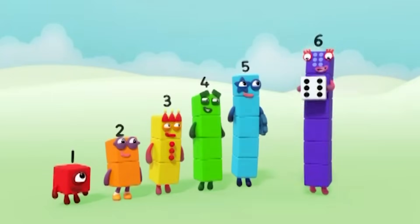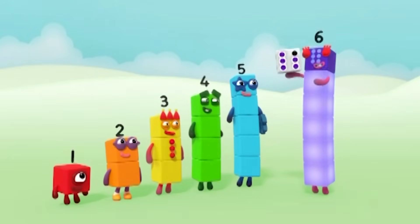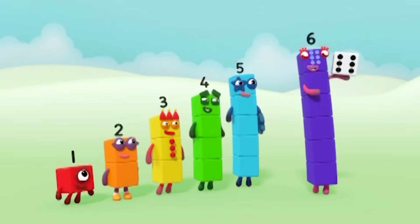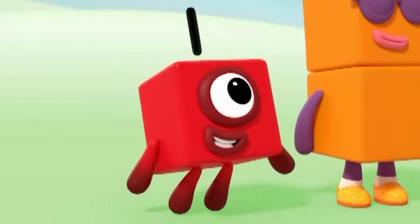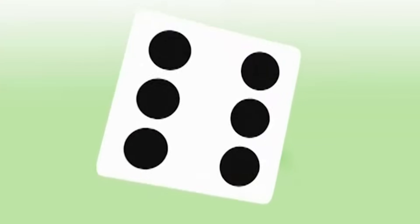Oh, hey! One, two, three, four, five, six. Six spots, just like me. What is it? This little block is full of tricks. It's got six faces, one to six.